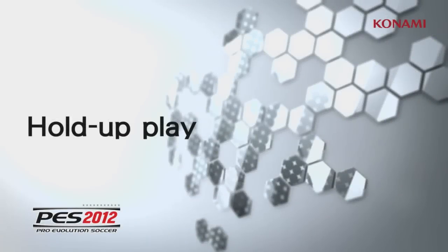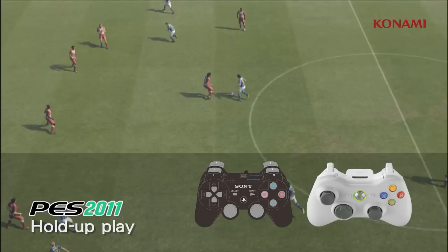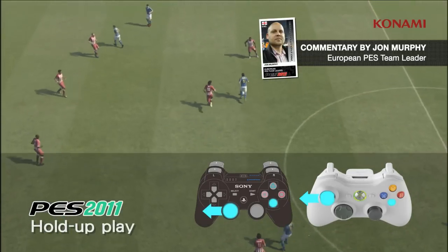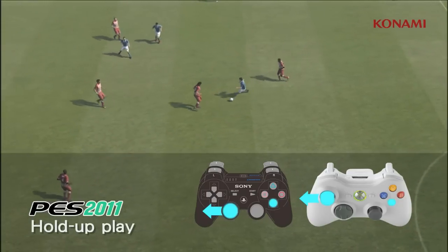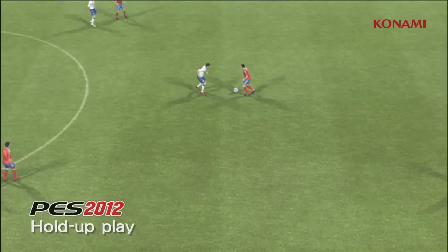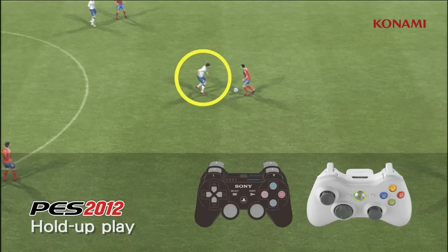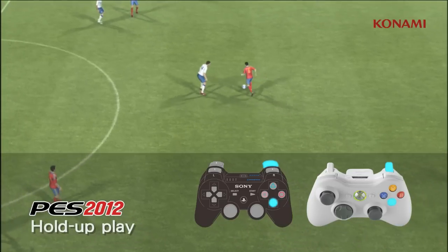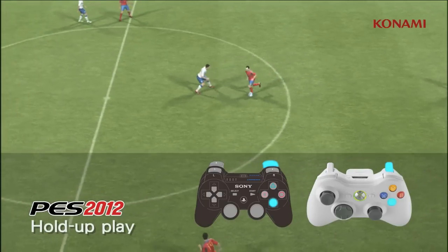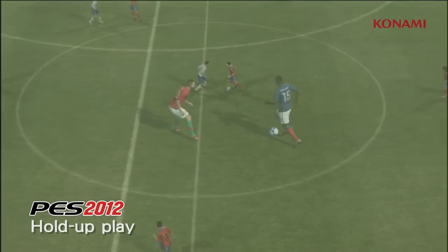In this next video we're going to take a look at how improvements have been made to hold up play. Konami introduced hold up play, or tracking play, last year using the X button and moving the defender in the direction of his own goal. The system is simplified this year using the X button and R2 — AI will determine